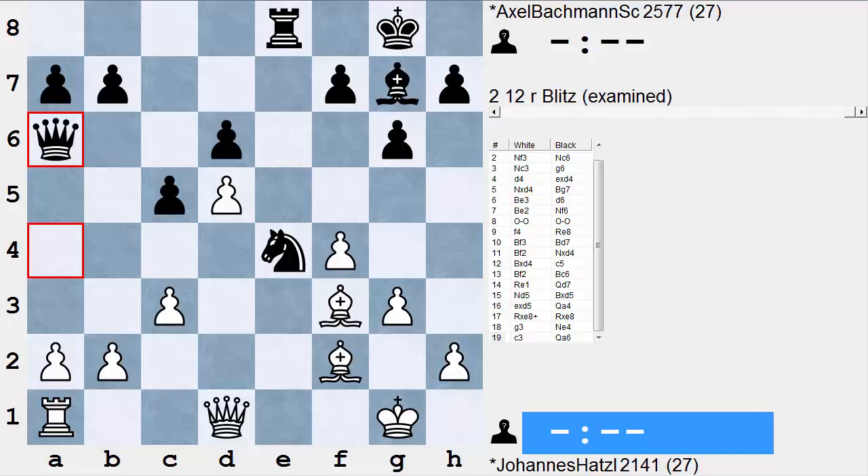First, this is a rather amusing little combination I saw here going over some recent games — a kind of nondescript position. This is from a tournament in Austria, Graz, Austria, beautiful mountain setting there. I think it's a casino tournament and this is between Johannes Hatzel playing White, probably just a club player, and his opponent Grandmaster Axel Bachmann playing the Black pieces.